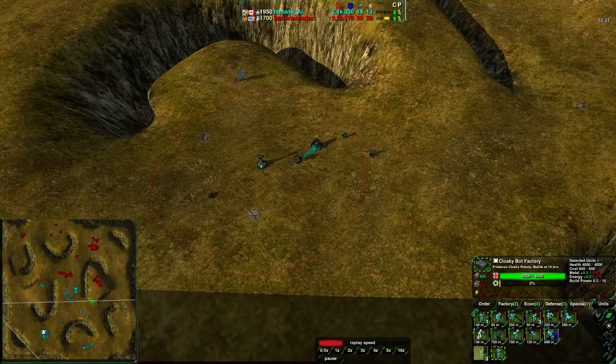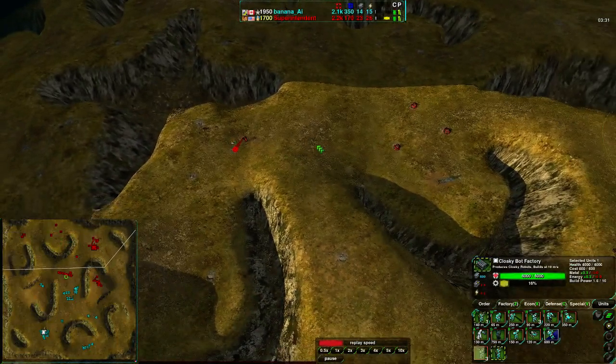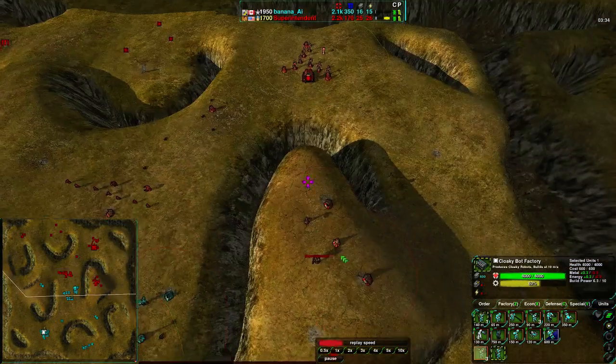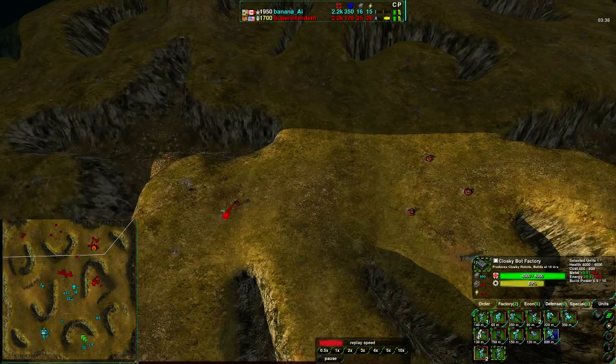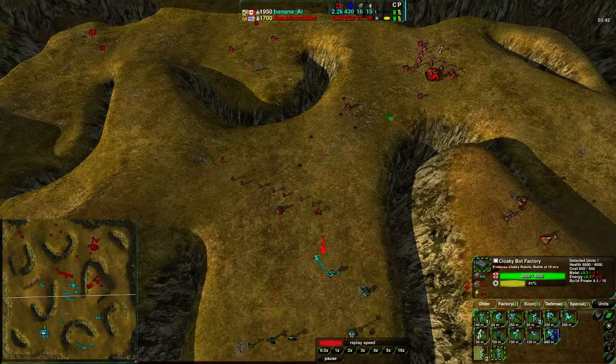He lost a Glaive and did a bit of damage to the metal extractor - not a big deal. What is a big deal is that Superintendent almost has double the economy of Banana Eye. He's been expanding along this ridge and along the backside of the base, while Banana Eye has not been expanding anywhere near as quickly. So Superintendent does have an economic advantage.